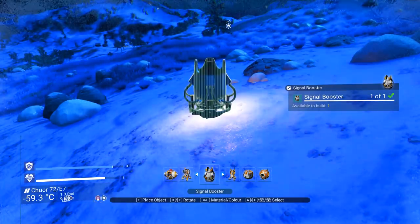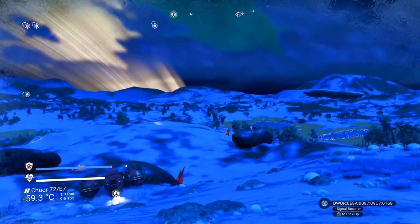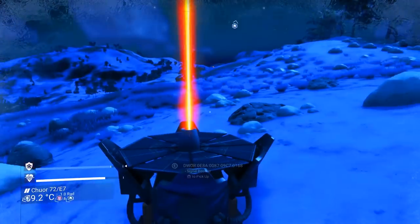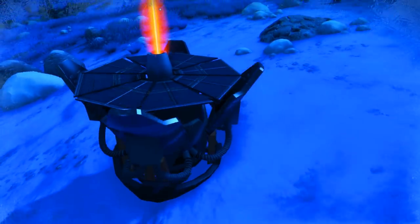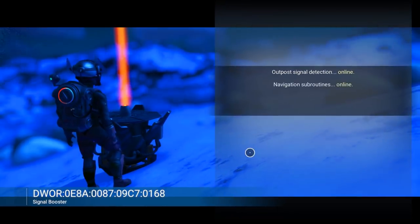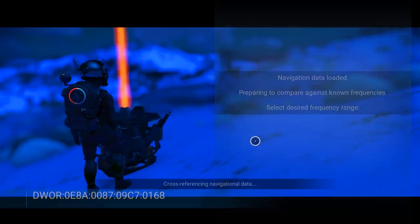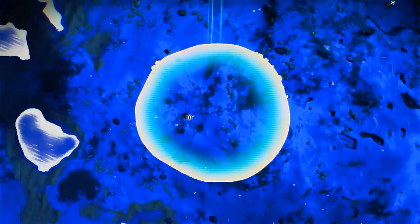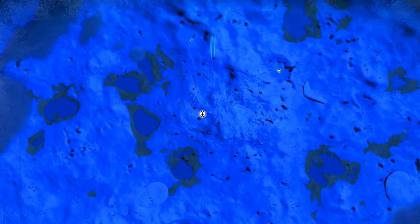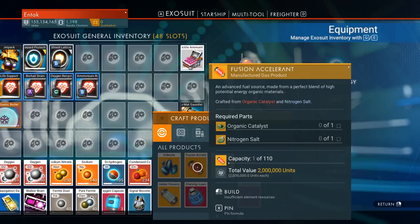If you didn't see the other video, we're trying to find blueprints for fusion accelerant, superconductor, and cryopump. You have a couple of options: you can ask NPCs for directions to manufacturing facilities, use your signal booster to search for secure navigation frequencies, browse around, or locate nearby objects. The point is we're going to manufacturing facilities to find blueprints — they do take a long time to find, possibly hours, but once you find them you're set.